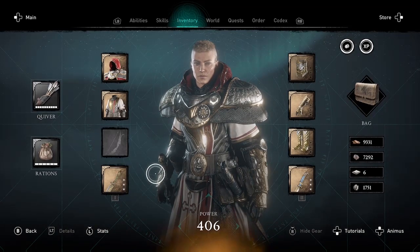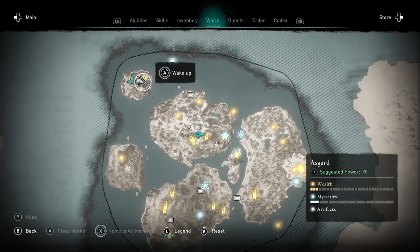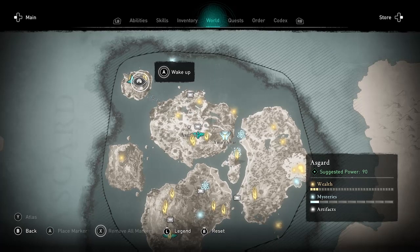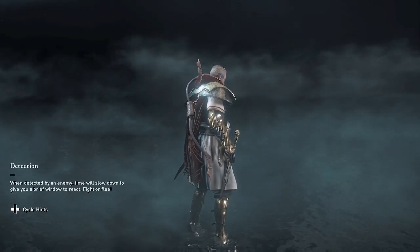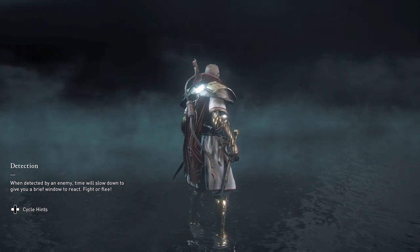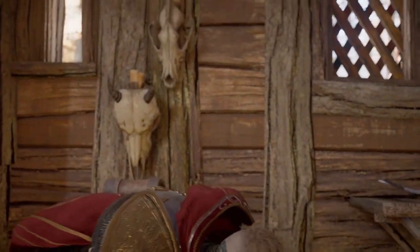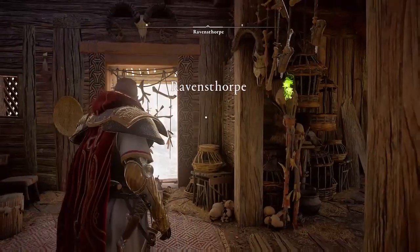So you might be asking, okay, what was the point of that? Well, when you return back to Ravensthorpe — when you leave Asgard — the materials are refunded to you a second time. To get back you just wake up; you should be able to wake up at any time and come back to your seer's hut. When I show my inventory again, I'm going to get those materials refunded a second time, so I actually gain materials by doing this.